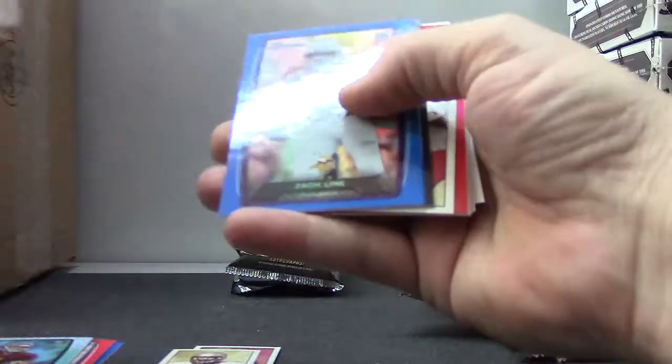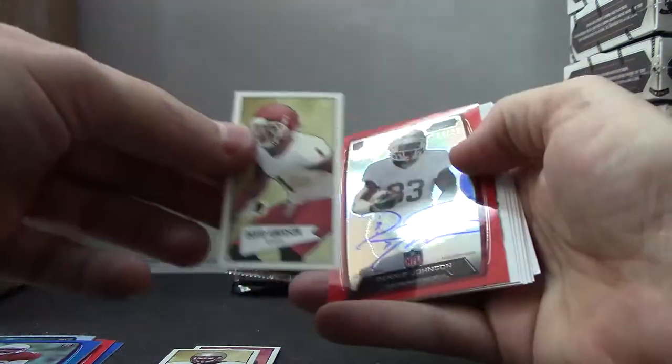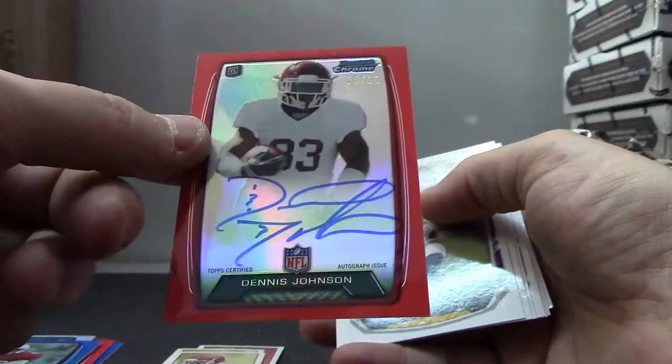Got a red refractor autograph coming up, numbered to 25. Zach Lyne. And it is David Emerson — Dennis Johnson red refractor, four of 25.